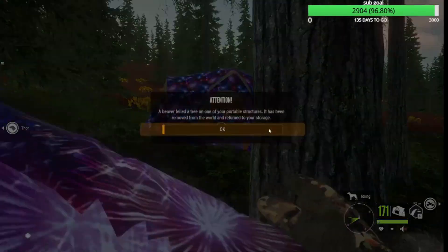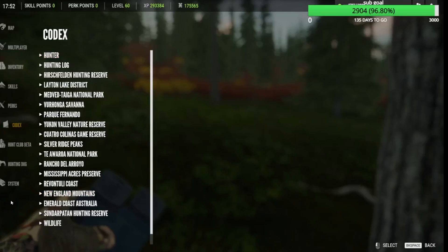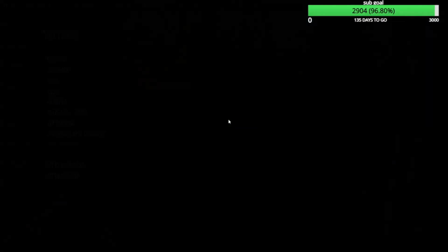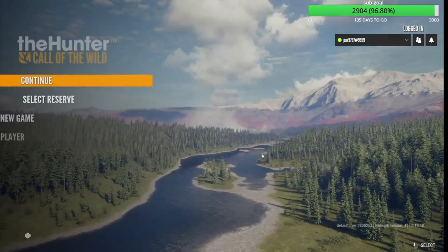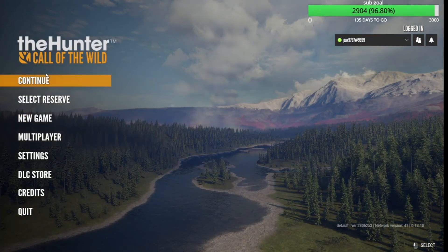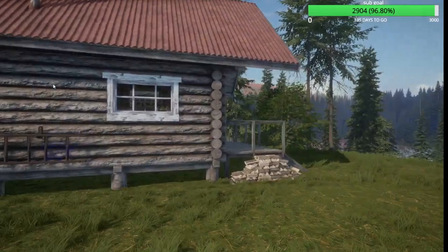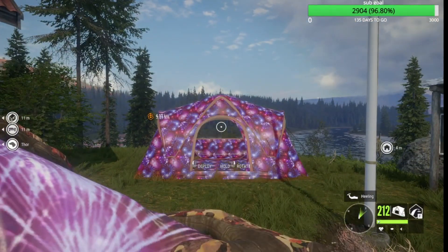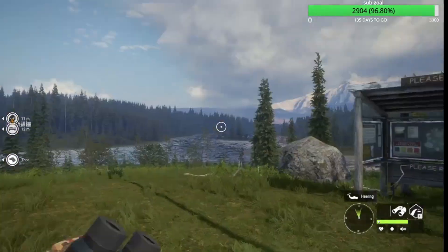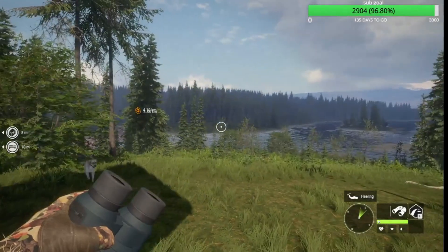So we're done now — nothing is here, so we're gonna leave the game. It's gonna say 'hunting structures return to storage,' so just click okay and then hit continue. If you go to tents, I now have 212 tents! That is the Yukon Valley tent glitch — thanks for watching and I'll see you guys next time.